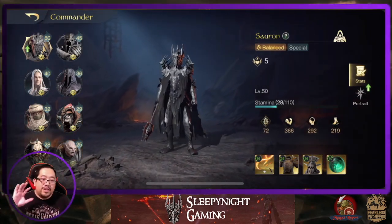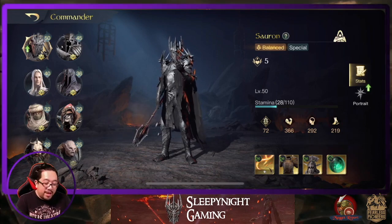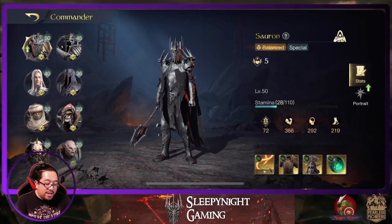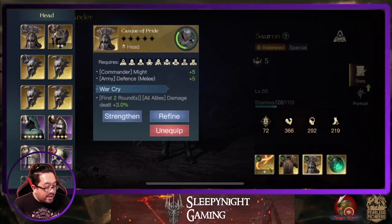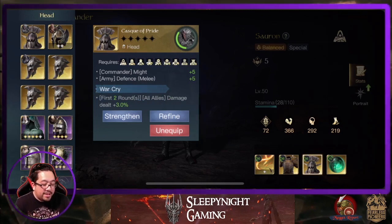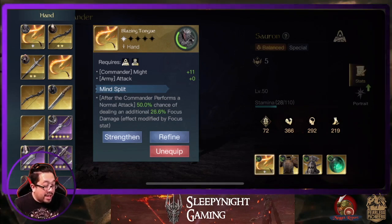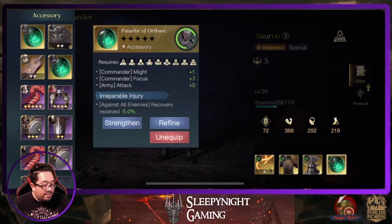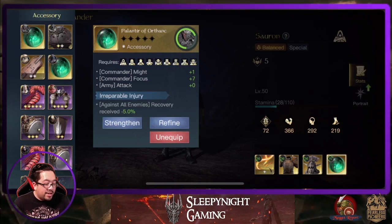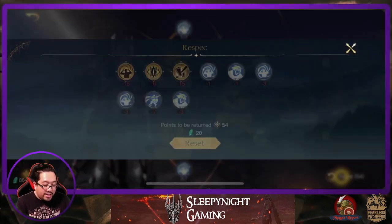Since he is limited to one move a day, I'm not gonna put the best equipment on him - just an okay setup. My idea: defense, might, and then defense on the last unit. First two rounds, all allies damage plus 3%. After commanders perform normal attack, 50% chance to deal extra focus damage - extra damage is always good. And then all enemies recovery received minus 5%, which isn't much. So this is my armor setup - we're gonna reset this because this is where it shines.